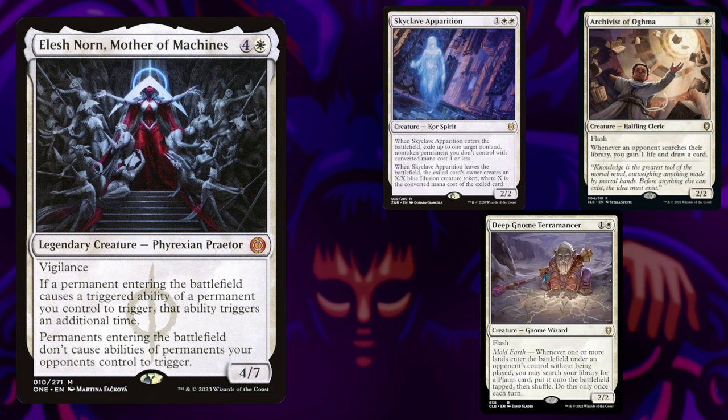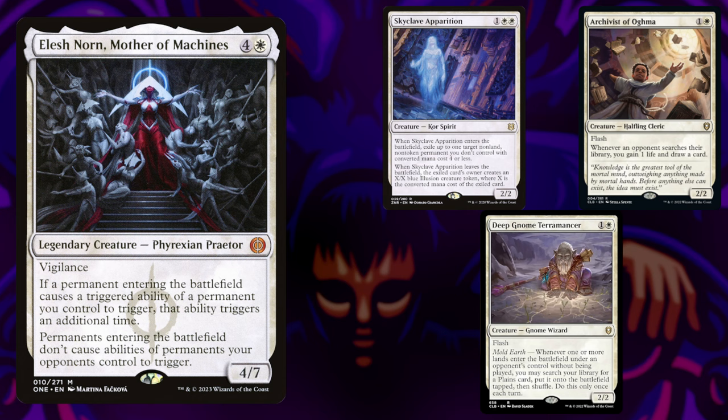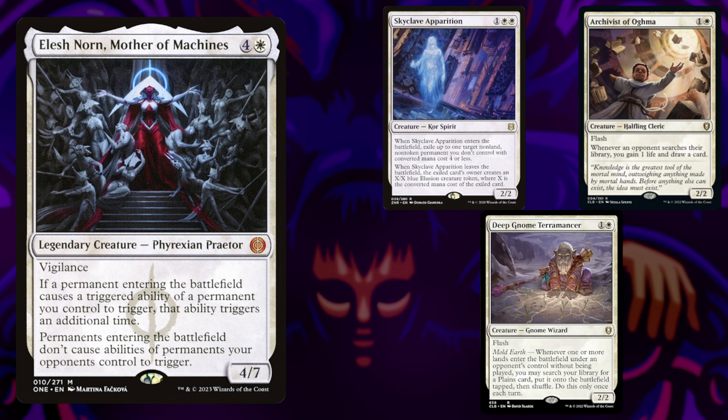And bringing up the rear is Mark on Elesh Norn. Mother certainly knows best. She'll control you and the battlefield, staxing her opponents out and gaining way too much advantage off double ETBs, while shutting your opponents down. But without further ado, let's get on to the gameplay.